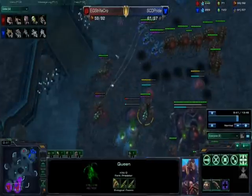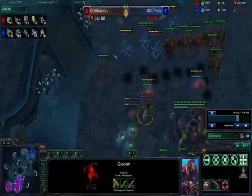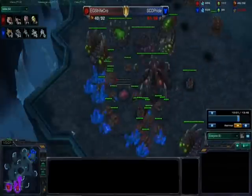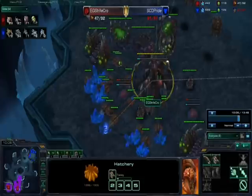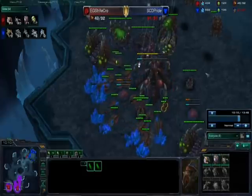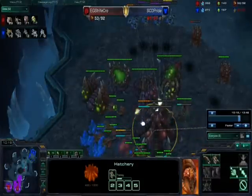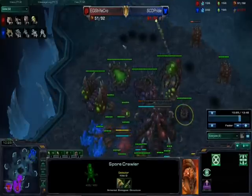He's trying to produce spore crawlers but it was just too late, and he only had three queens. It takes eight shots to kill a queen, so two volleys of four banshees will kill a queen. From here you just snipe, snipe, snipe. It takes a total of four spores to completely defend a hatch on every single side. As you can tell I'm just hammering away at this hatch — it's just dying slowly.